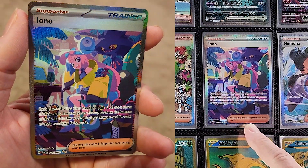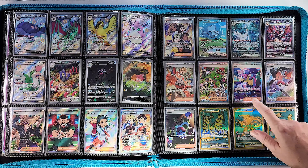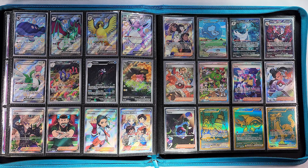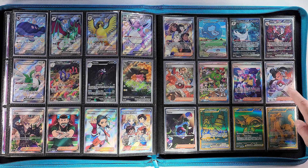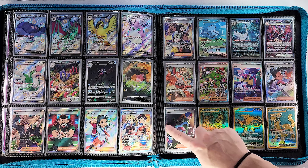She's a big trainer — she wears a jacket. Then we've got our Nemona and Penny over here with her Umbreon.